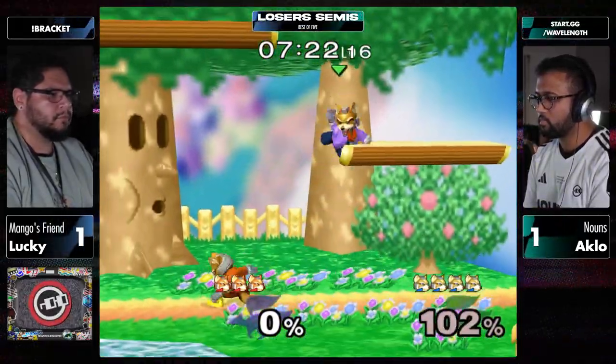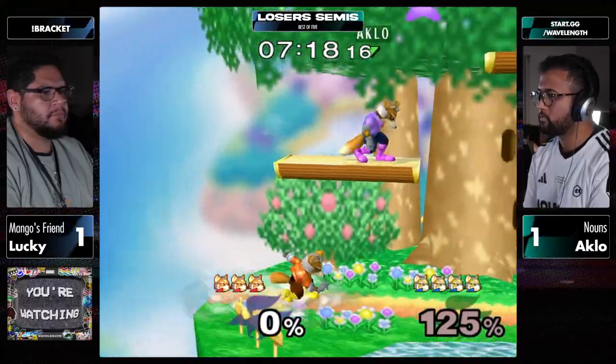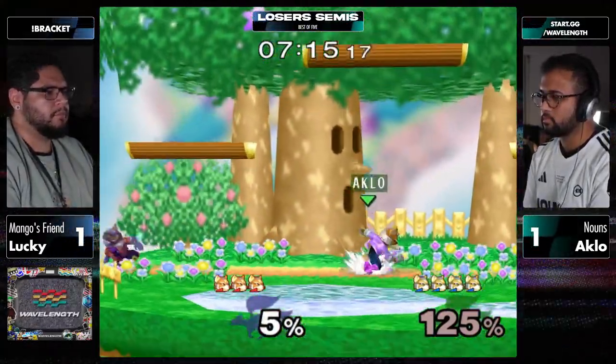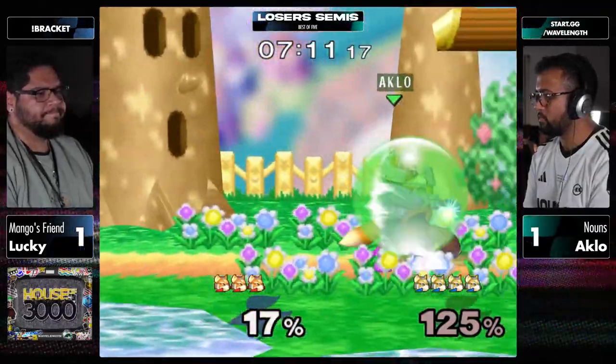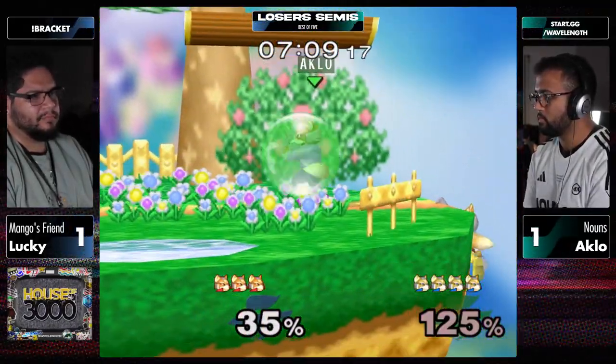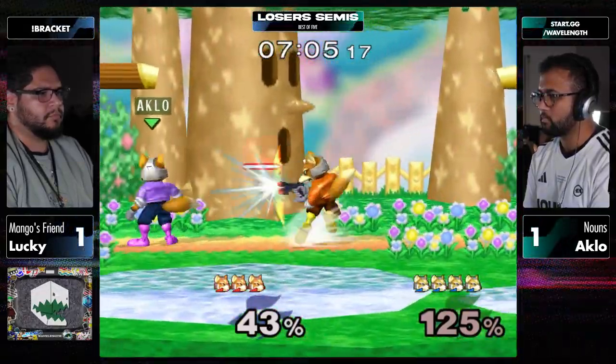Up air there is kind of interesting because it pops you up so high that you're still going. Lucky might just get this edgeguard. Typically you see back air in those situations to reset the edgeguard sequence - up air kind of pops you up and then you have to follow them on landing instead, so it can let them live a little longer. He just punted himself on stage but he's still safe.